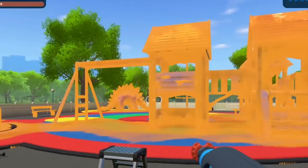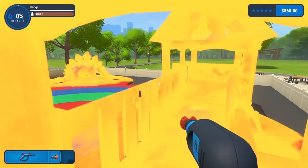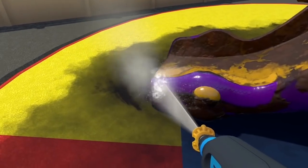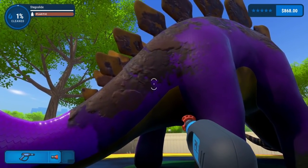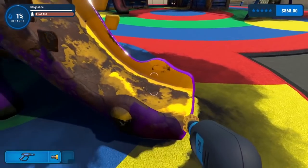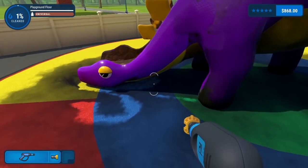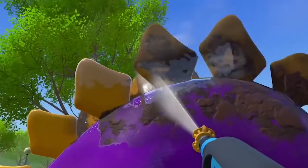They hired me to clean an entire playground — literally every inch of this is covered with some type of dirt. We'll start with you, my prehistoric friend. You're supposed to be a much brighter purple than this. I kind of give up on this one — like, how did you even get this dirty? Did someone unearth you like a fossil or something? At least it's just plastic, so this dirt slides right off quite nicely.